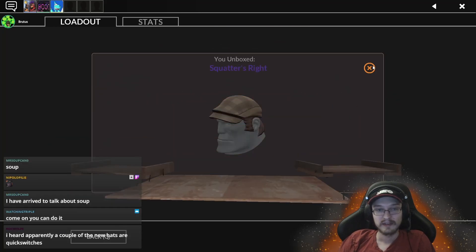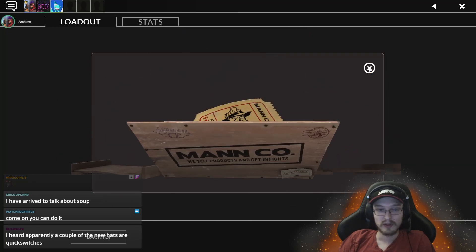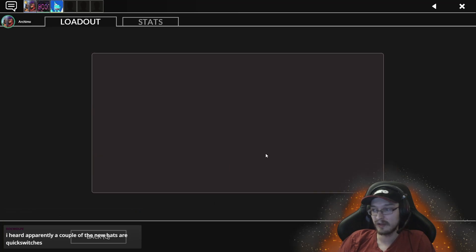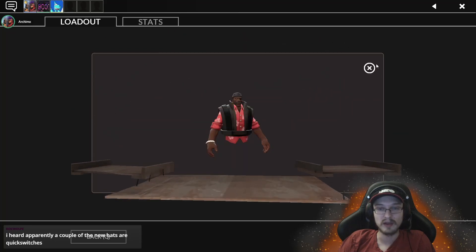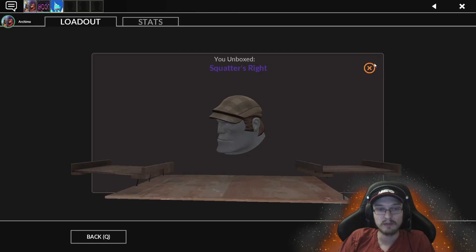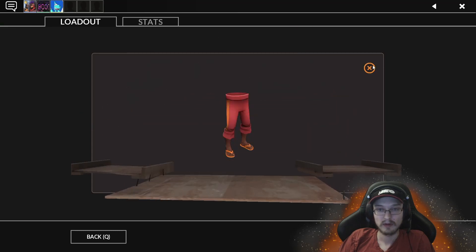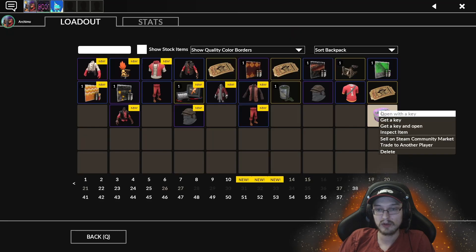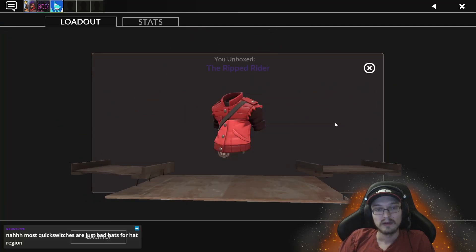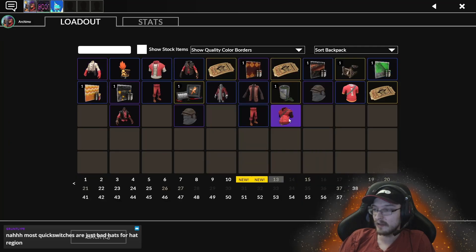A lot of the new hats allow quick switches. I'm not sure how I stand on that whole thing still. I kind of just hope that they say 'we might have messed up, but just go through with it anyway.' At that stage they might as well remove all equip regions if they're going to allow quick switches — that's my take on it. It's a bug, they should patch it. They patched the thing where you could quick switch the same misc together to have the same unusual effect.